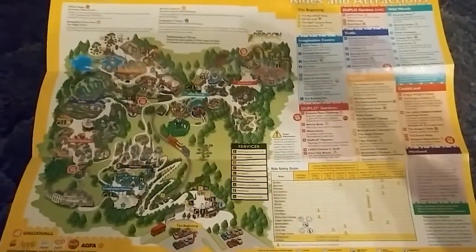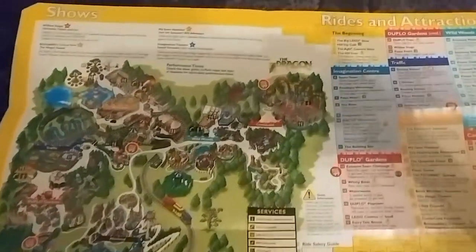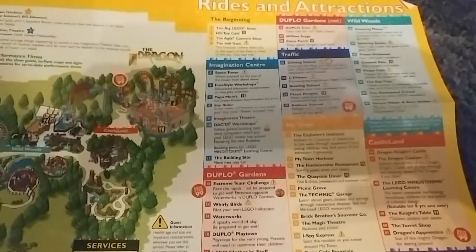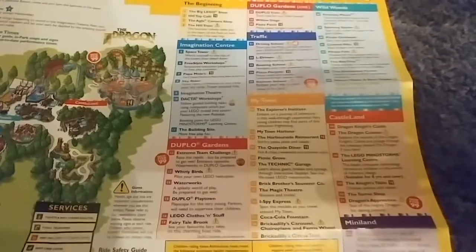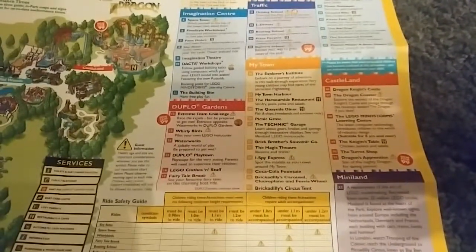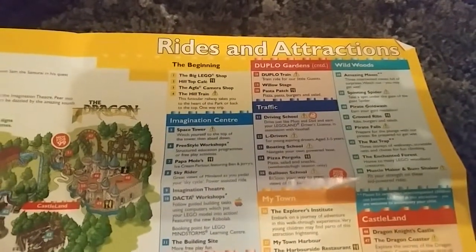Funny enough, that same year they also had the bigger park map — the one we're more familiar with today. Not sure exactly why they had two options, but it's quite interesting to see what was new at that time. Extreme Team Challenge — which is obviously the water slides, very rarely open even now — Castle Land, which has obviously changed its name, and the Balloon School, which was brand new that year and is still very successful now. As a bit of a bonus, we've also got the brand new map just from this weekend.